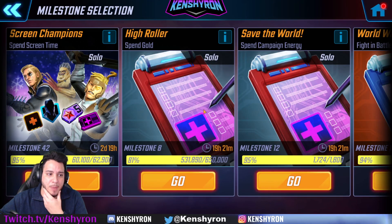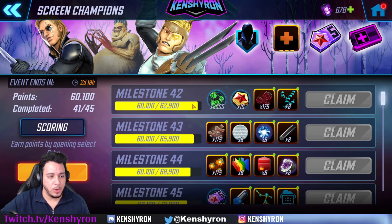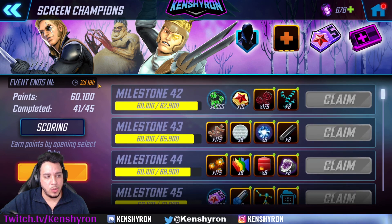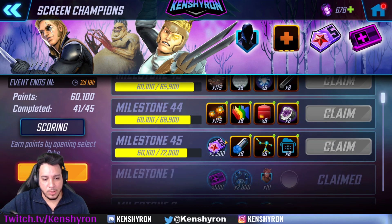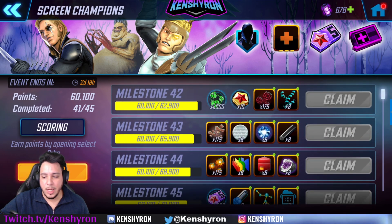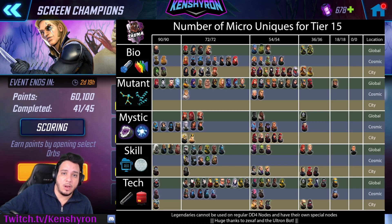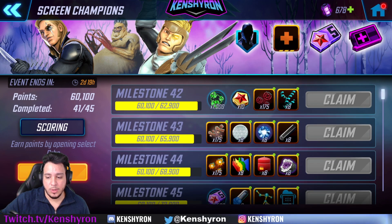Milestones are another way Gear 15 will come. Make sure you're not really spending gear until you're 100% sure these are the characters you're going to take into Dark Dimension. For me, I'm almost done with the current milestones - the Dad Bros milestones - with about two days and 19 hours left at milestone 42. Big shoutout to Tauna for the infographic that will help you keep in mind how many Gear 15 micro-uniques you'll need for each character you want to take into Dark Dimension 4.